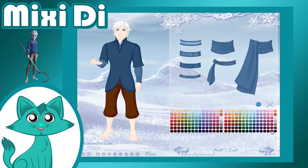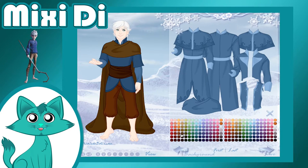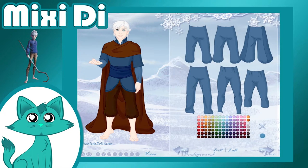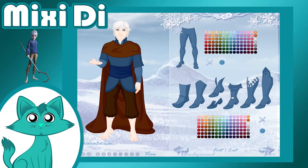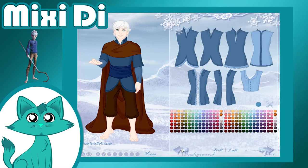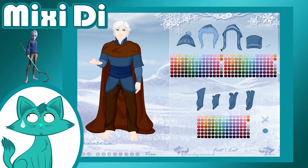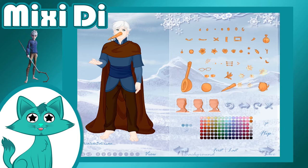Sometimes I like to imagine what would happen if Elsa and Jack Frost met. I think they would become instant friends, considering that they both have magical ice and frost powers that neither of them asked for. But it is just a dream — Disney and DreamWorks are competing studios after all, and would never ever make a movie together. They are like each other's enemies. Wait, does that mean that Elsa and Anna are the enemies of Jack Frost? Now that sounds like an interesting story. Somebody draw a fanart of that!